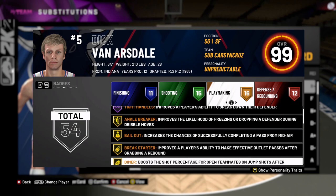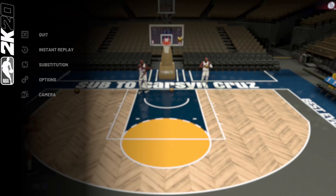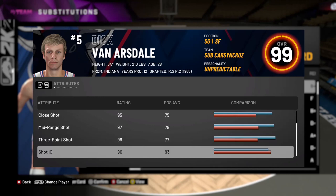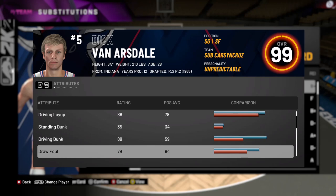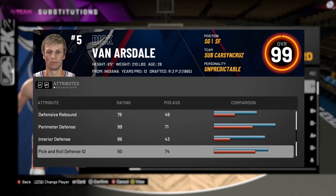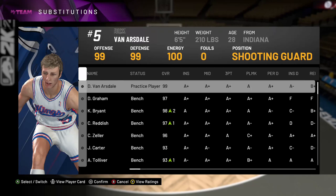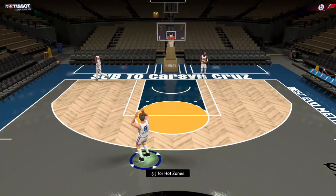Let's check out the stats — 99 three-pointer, 97 mid, 86 driving layup which is kind of weak. I might give him a shoe that boosts his driving layup. 88 driving dunk, 90 ball handle, 80 post moves, 84 post fade. 99 perimeter defense, 86 interior, 90 pick and roll, 99 help defense. This is an Opal and he's a monster — one of my favorite budget cards last year, one of the most underrated hidden gems in 2K19.